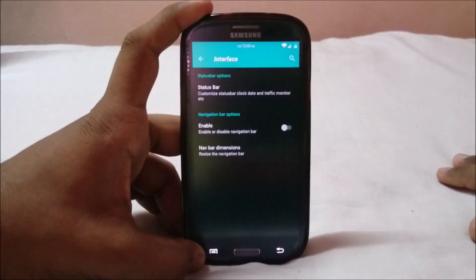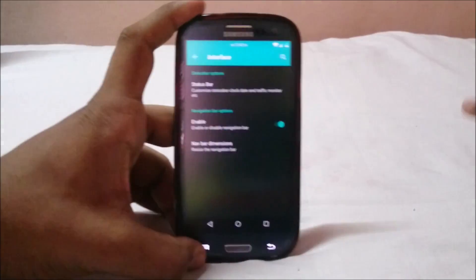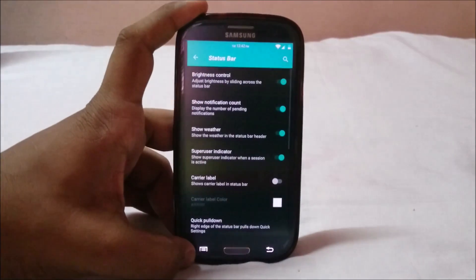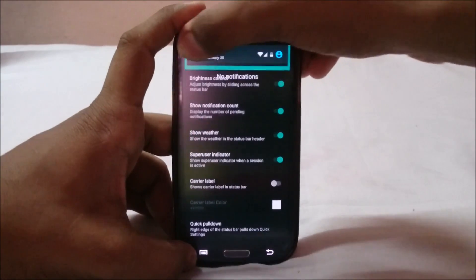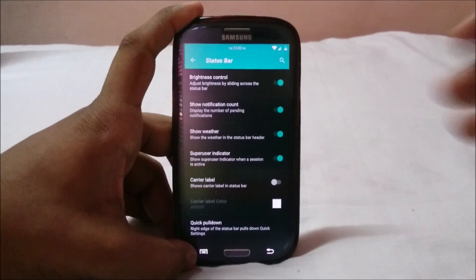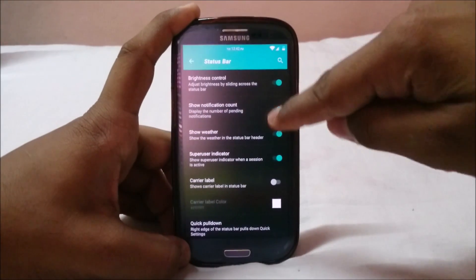First, in the interface features, you have navigation bar options — you can enable the navigation bar and have that working. Let's go back to the status bar. In the status bar you have brightness control, which I use a lot because you can control brightness from the top without needing to go into quick settings.